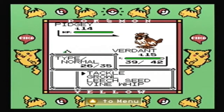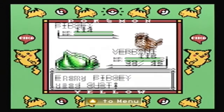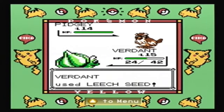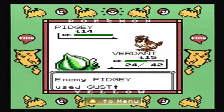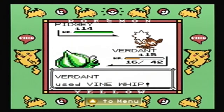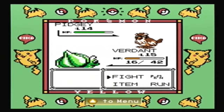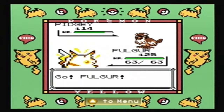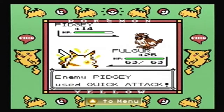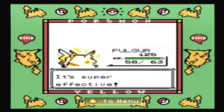You're probably going to be faster, so... Leech Seed? Hopefully this won't be too bad. That was a crit - this is not looking good for Verdant. Weak against that too. Let's switch out to Fulgur to make it a little bit easier. All too easy.